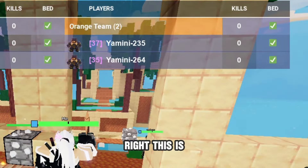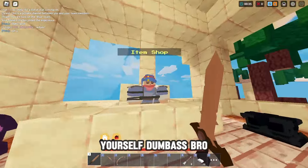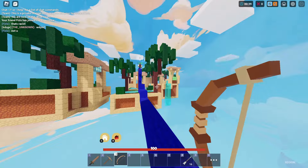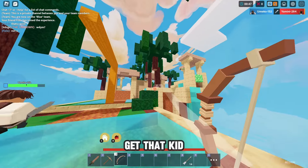Oh my god, this is gonna be a challenge I won't lie. Yo, I'm coming, I'm coming. Wait, don't go by yourself — bro, you're gonna die by yourself. He's so low, well in, get that kid. 23 — he's low, he's low. He's taking damage as well. Yes! Gets in.